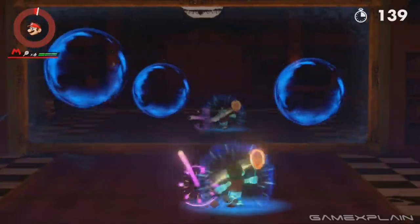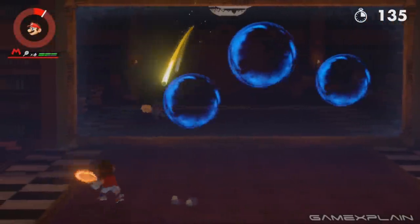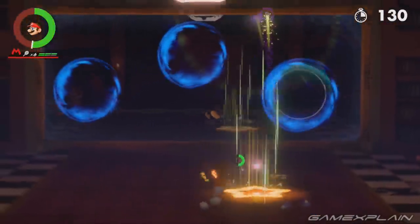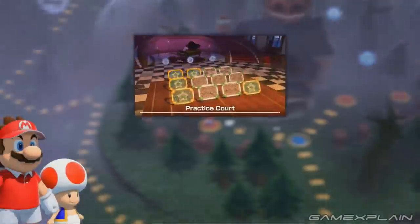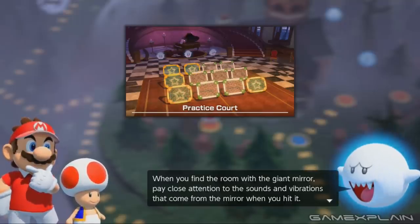My advice for the entirety of the stage is to take your time. Sometimes it's good to play a round of squash with the wall and build up your gauge with charge shots. You have plenty of time and can make lots of mistakes. There are two phases to this little arena, and the game actually gives you a hint to the first one if you tried your luck at the challenge just left of the reflection room.